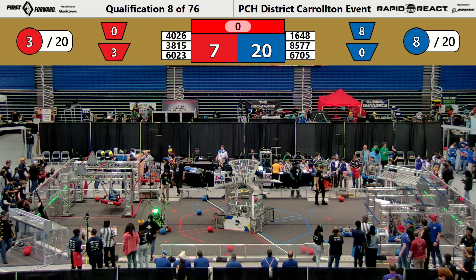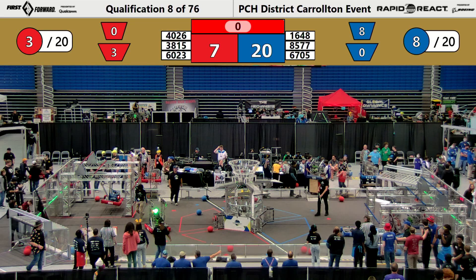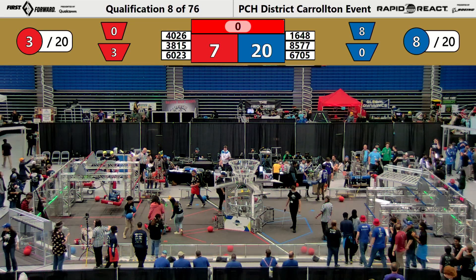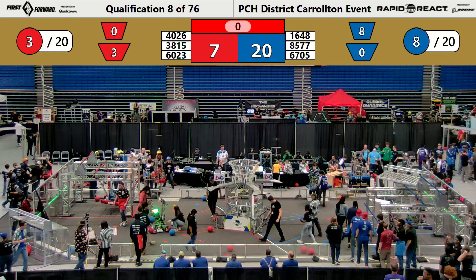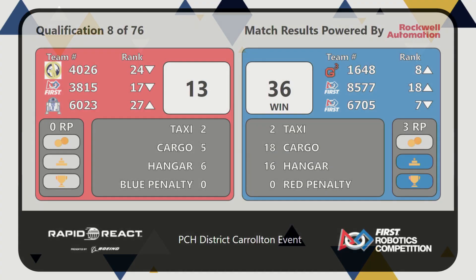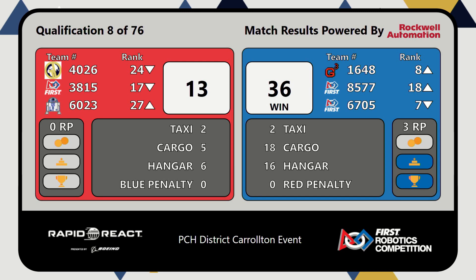Another way to get a ranking point is to have two robots hanging from the hangar five seconds after the buzzer that total at least 16 points. Blue Alliance tried for that — we'll see if we have that in the score right now. Blue Alliance takes the win for match number 8, 36 to 13. They get 16 points in their hangar, gaining them an extra ranking point.